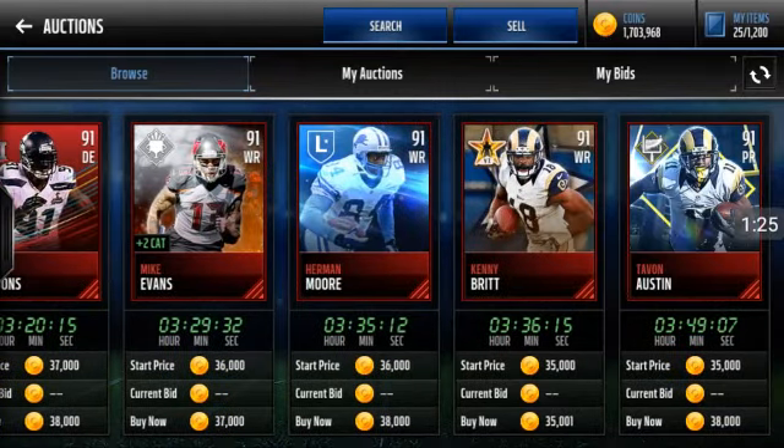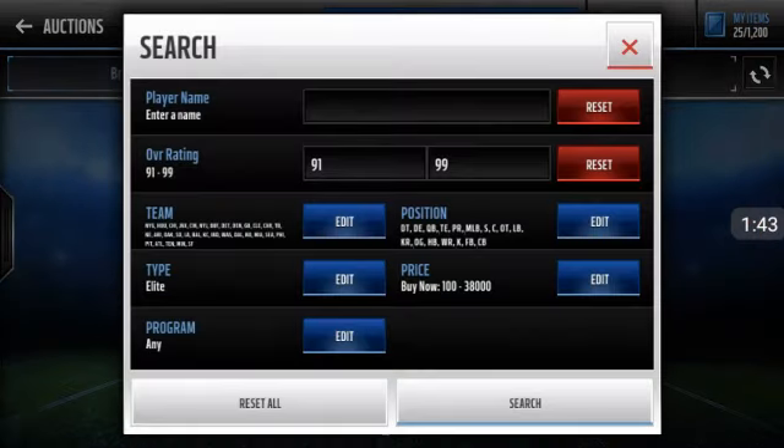You want to filter out the Rams guy, Kenny Britt, because I don't think the Rams players are going to go for that much. But if you want, you can keep them in, because you're going to snipe them for 23k or 25k anyway. So you're going to make at least 8k to 10k profit using this filter. There are not too many filters out there, and this one gives you a lot of drops, to be honest.